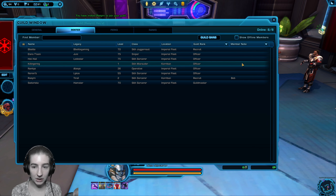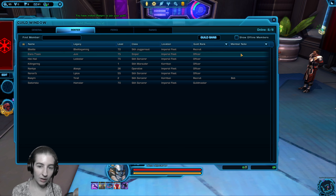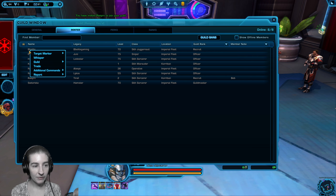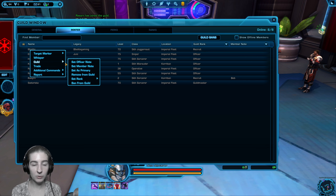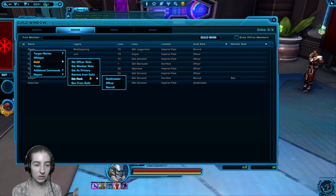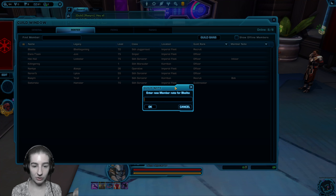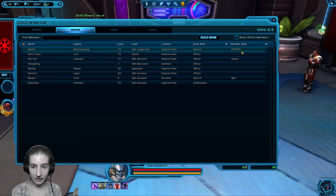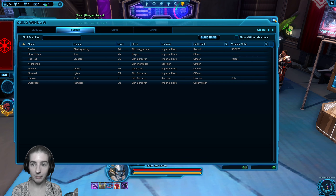I do recommend that member note if you're inviting more players you know rather than just random people. You can right-click them and tell your people who have the ability to invite to do this too if this is what you choose to do. So guild, set member note — 'potato' or whatever else — so you kind of know who that person is for later.